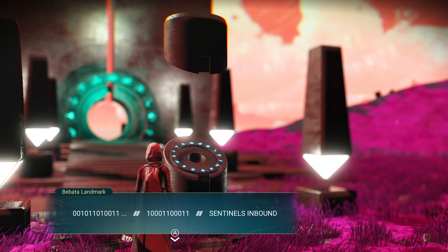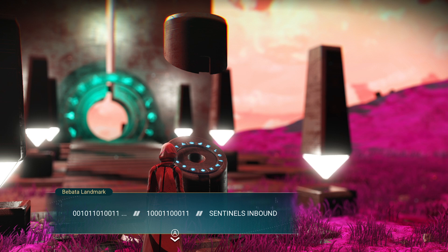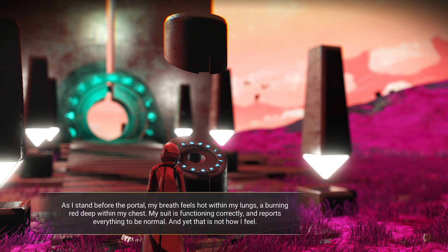The second thing you need is access to all 16 glyphs. I'm not going to get into how to get them but you do need all of them to travel most places. This is also in the starting galaxy — Euclid. The creature is very small so you'll have to be a little patient if you don't find it right away. Let's get into the address so you can make your way over there and activate the portal.